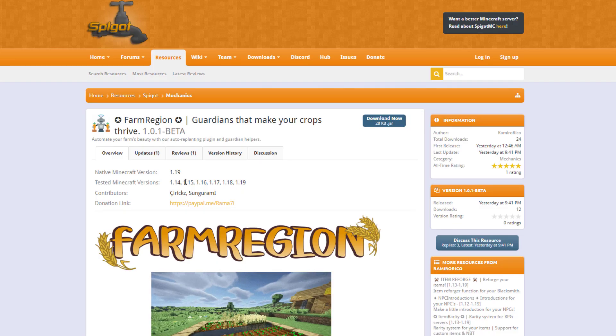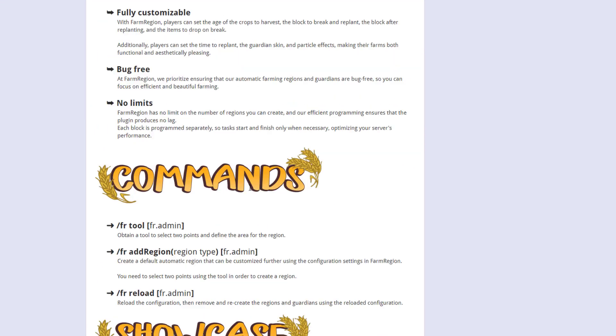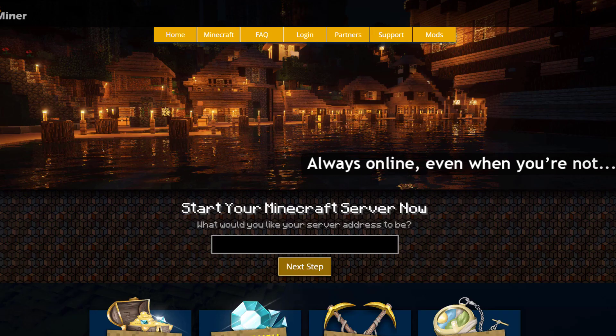On the plugin page you can see it's updated from 1.14 to 1.19, there's a cool gif showing how it works, and you can see the commands listed there with a showcase at the bottom. If you've got any suggestions for the developer I'm sure they'd be happy to hear it. If you need a server to host it on, check out serverminer.com for the best and cheapest hosting around. That's it for me — subscribe, like, comment, and I'll see you next time.